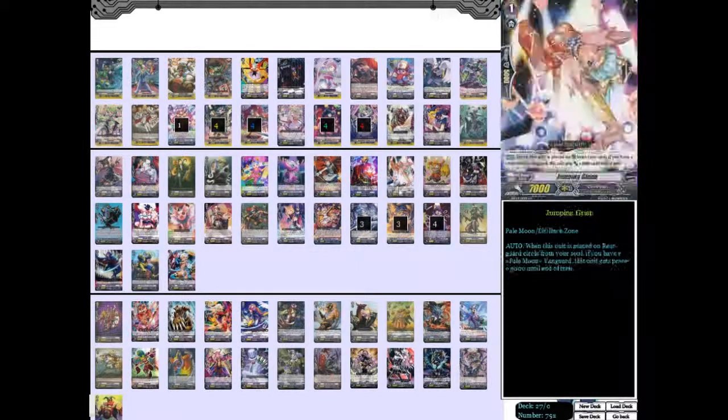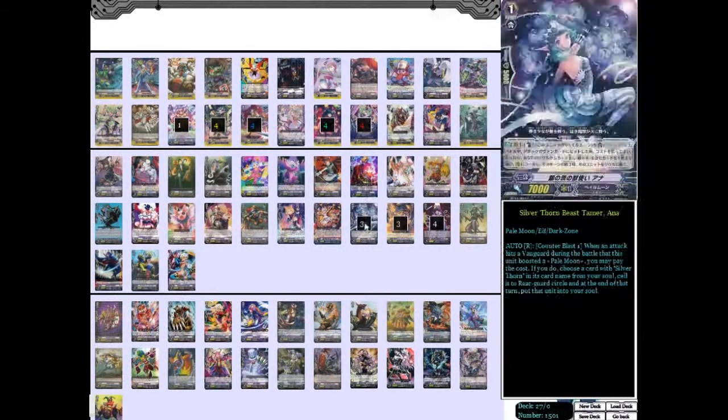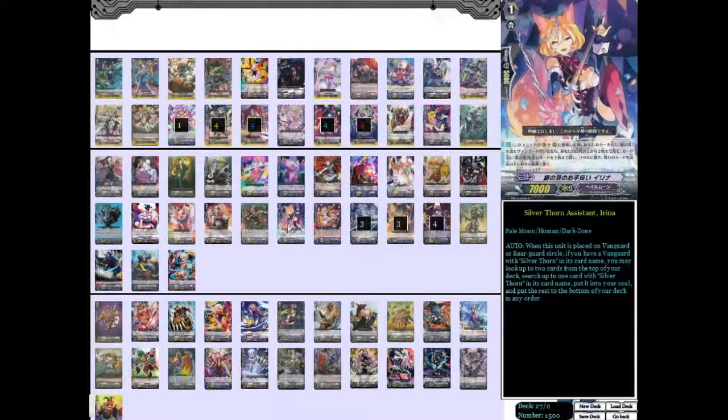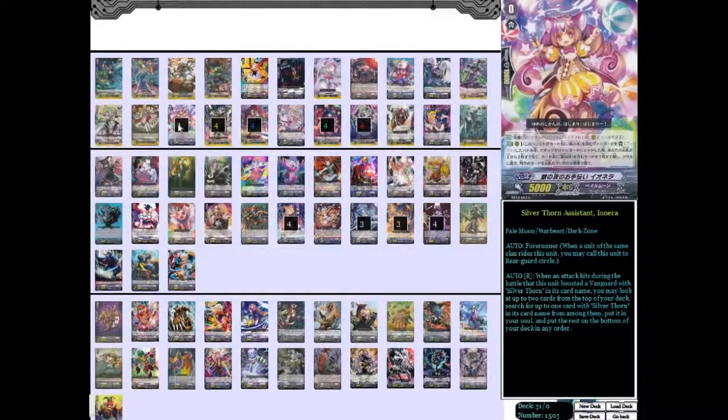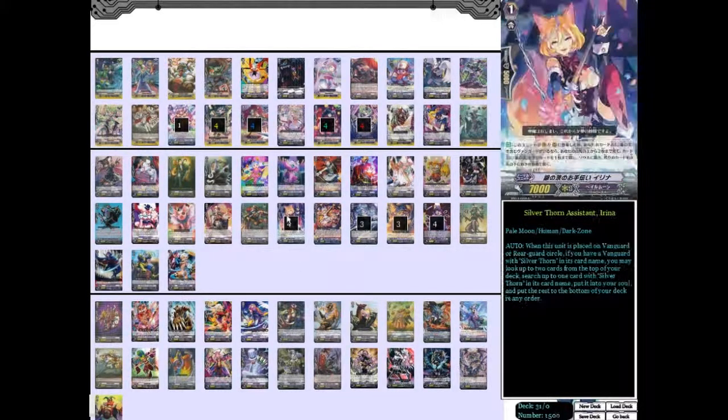My last grade one: I run four Silverthorn Assistant Irina — this one's probably my favorite, both art-wise and skill-wise of the grade ones. Its effect is when it's placed on Vanguard or rear guard, if you have a Vanguard with Silverthorn in its name, you can look at the top two cards of the deck, search for a Silverthorn among them, put it in the soul, and put the other card on the bottom of the deck. It's pretty much the same skill as your starter except it's only when it enters the field. It's still a really good way to get extra soul in and pick the cards you put in for later, so you can superior call them and get a little bit of extra power.